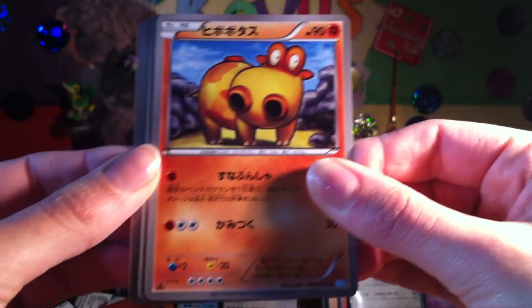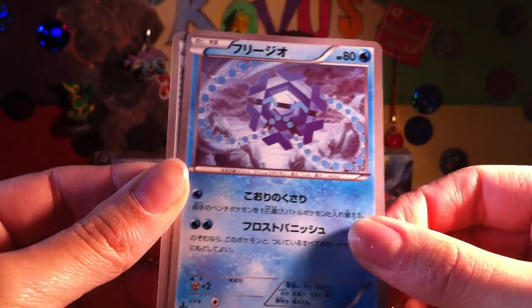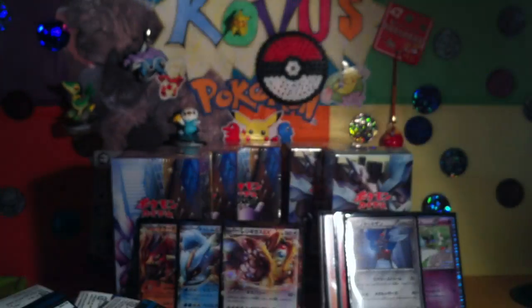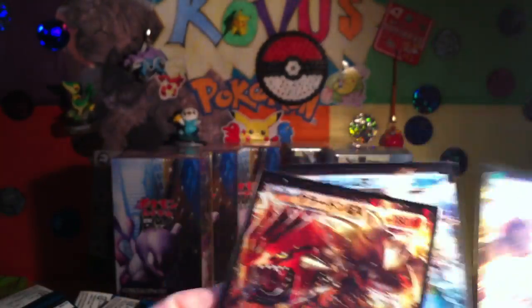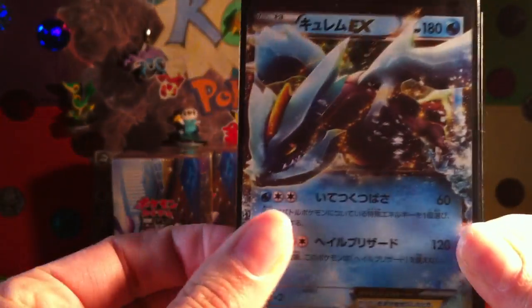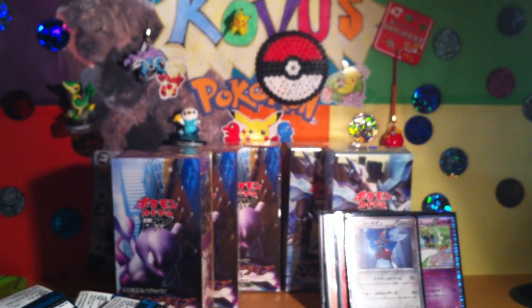So we got Hippopotas, Vanillite, Deino, Cryogonal, and a Heavy Ball that looks like a panda. Great first booster box — one of each of the EXs: Groudon, Kyurem, and Regigigas EX. All looking amazing — an amazing booster box. Hopefully we can top that in the next one.